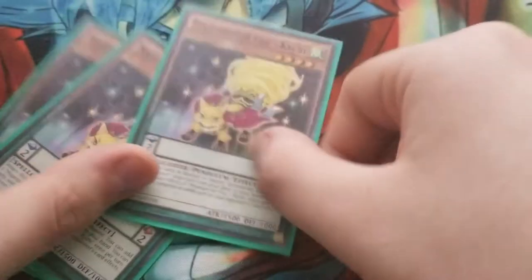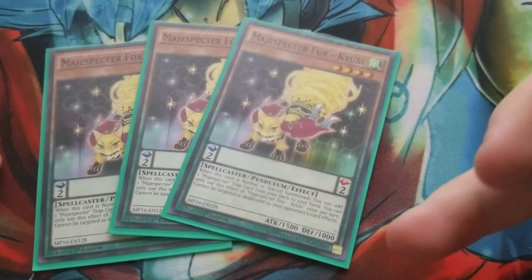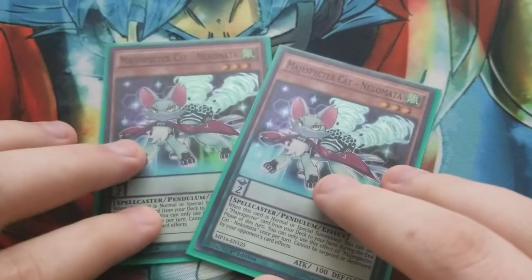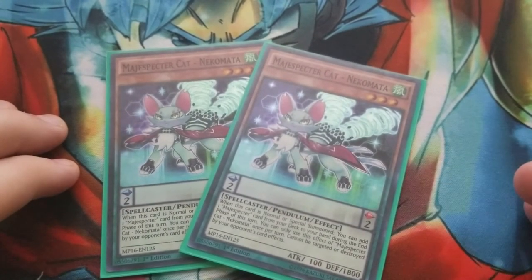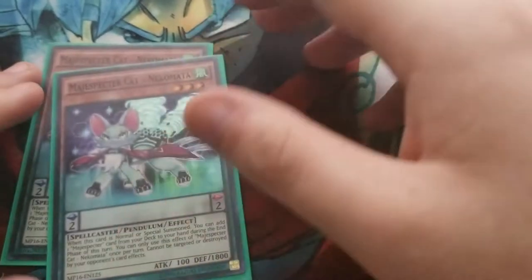First off, we'll start with three Fox — your big searcher of the deck. You just normal or special summon it, get a trap and add it to your hand. This is the main card you want to go for. Two Cat — this card is kind of slow, but you can set up for long game plays. You can grab it from Majesty's Pegasus.